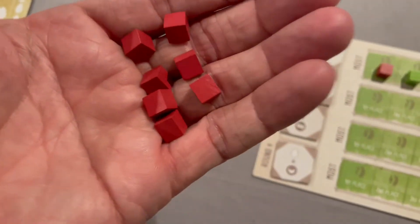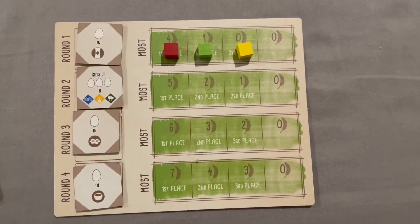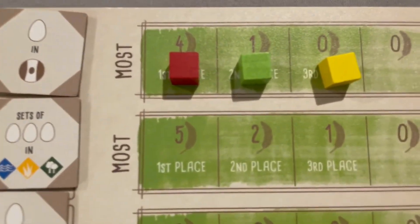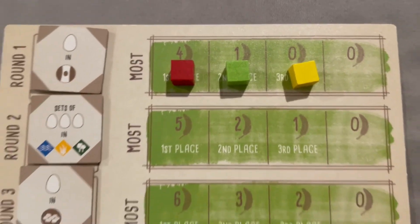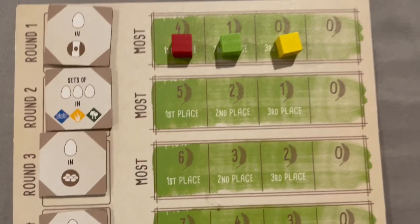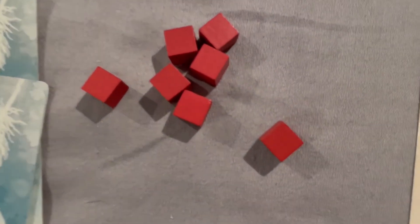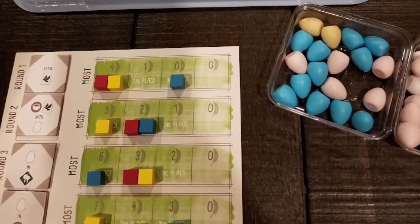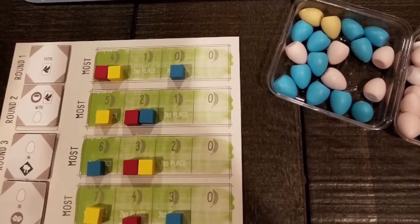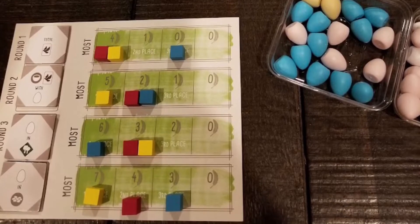When all players are out of action cubes, that round is complete. Look at the goal board to see what position each player is in. Each player will place one of their action cubes on the first row of the goal board, marking how many points they earned in that round. That action cube stays on the goal board, so for round two, every player has one less action than in round one. Each round players will do this, so every round has one less action than the prior round. Once all four rounds are complete and no actions are left, the game is over.